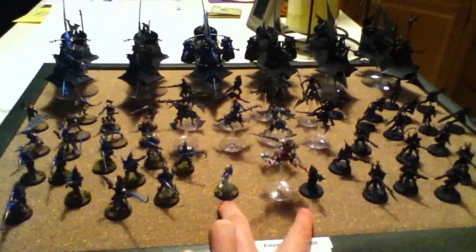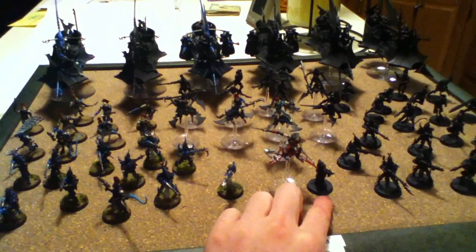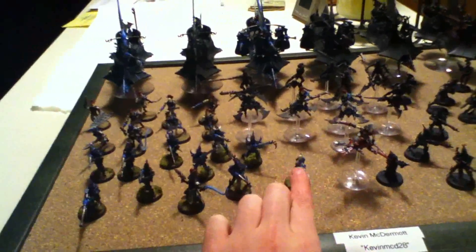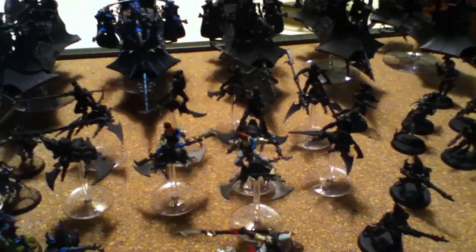So I have the Baron. Also in HQ choice, I have two Homunculi — one Homunculus Ancient with a stinger pistol, an Agonizer, and a Shattershard. The other Homunculus has a Casket of Flensing and a Hex Rifle. As for troops, the Baron makes Helions troops. He has his Helion bodyguard — nine Helions with a Heliarch with a Stun Claw and a Splinter Pistol. I also have a Phantasm Grenade Launcher in there as well.